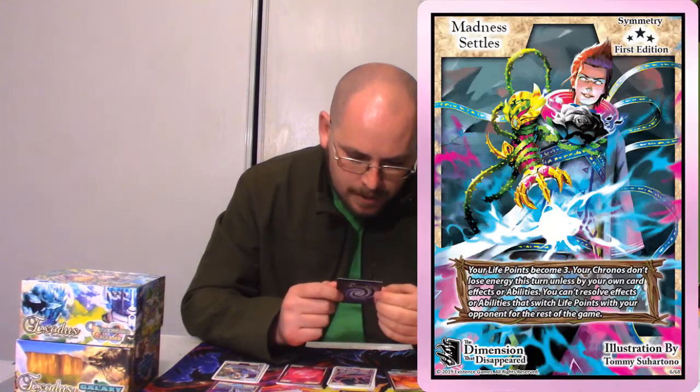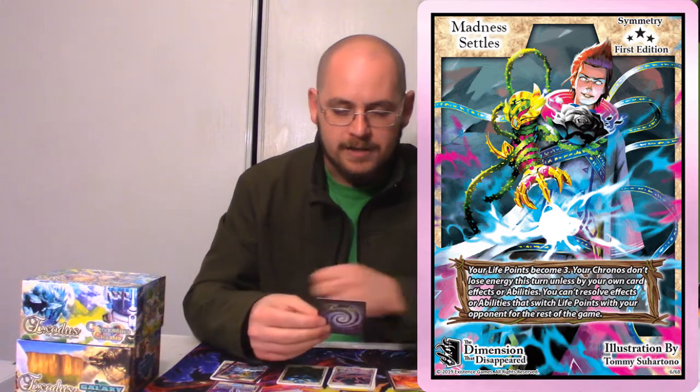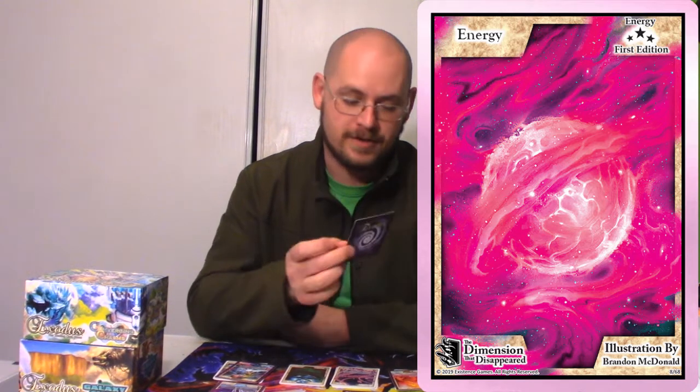So let's start from the end here and work our way up to the secret rare. This is a Symmetry called Madness Settles — and this is the card I know my friend Desi would want to fight me for. It is an energy card, a holographic energy card, and it's red — well, kind of a pink color. But still, I'm sure he would fight me on this one.